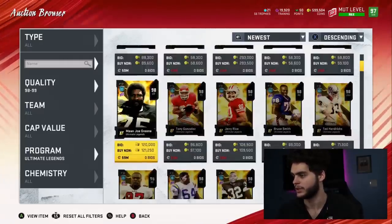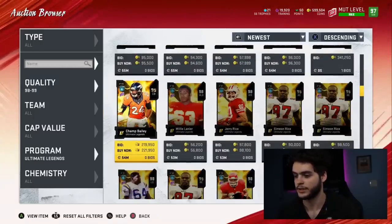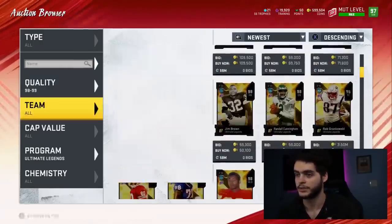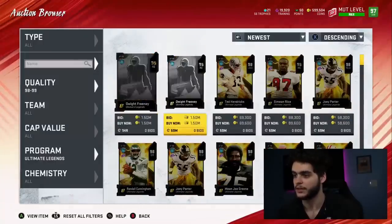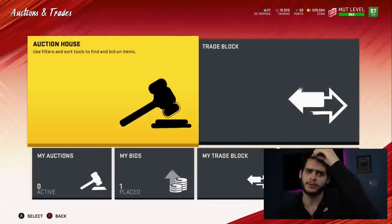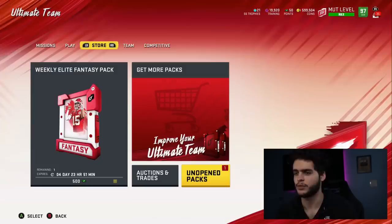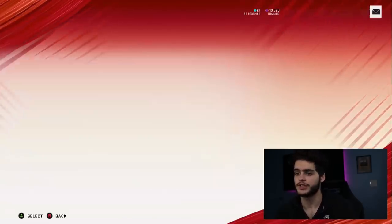These cards are cheap — the market is actually dead. Dwight Freeney is up, so we do know they're in packs. Rob Gronkowski would be super nice; we'd probably end up keeping him, actually. That'd be a very fun thing to get. So let's open up these Mutt Rewards Legend packs — like I said, should be two fan appreciation packs.